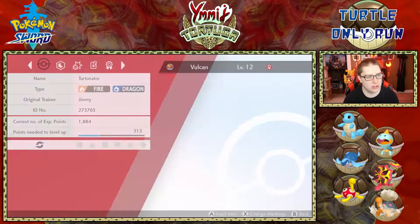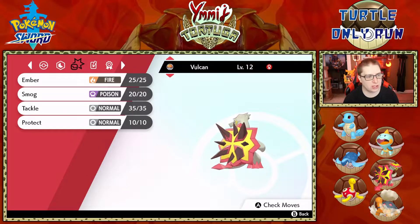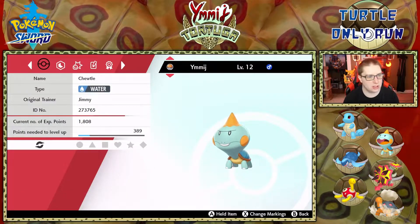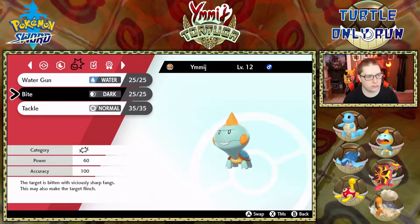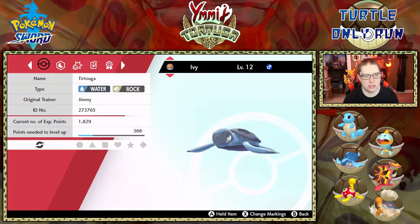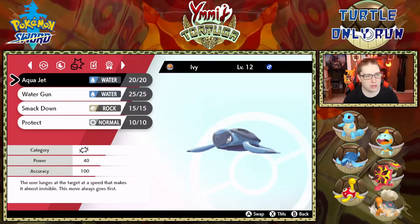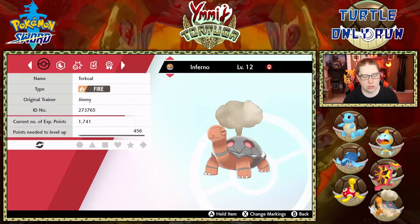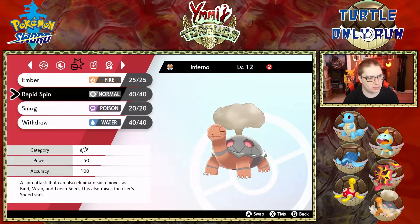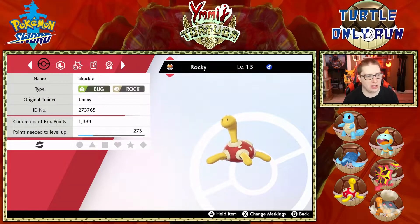We did some training on everybody. Vulcan is our Turritinator — our fire dragon — everybody is level 12 with ember, smog, tackle, and protect. Let's do a quick team recap: Yimage has water gun, tackle, and bite — I'll move bite above water gun. We got Ivy our Tortuga with aqua jet, water gun, smackdown, and protect — probably one of the best move sets on the team.